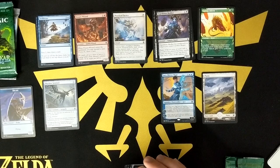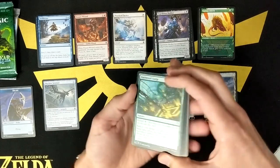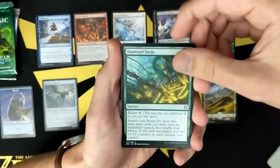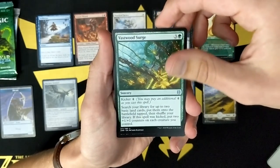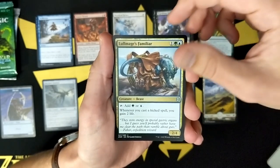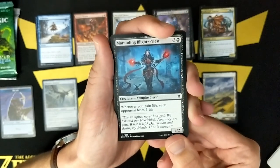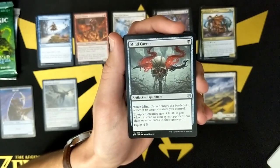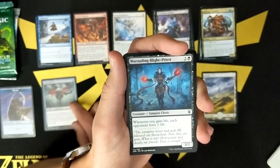We're gonna go one, two, three, four from the back again. I like to open my rares last. We got Vasswood Surge — put him on the battlefield and then shuffle if it was kicked. That's not bad, it's interesting. A Lull Mage's Familiar — a little mana dork that helps out or benefits from kicked spells. I think our modal card is an uncommon again. Mind Carver — when it enters the battlefield, attach it to target creature. As long as the opponent has eight or more cards. Not a bad little equipment, and I've got a good deck for that too.